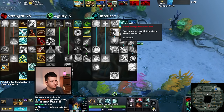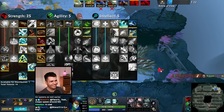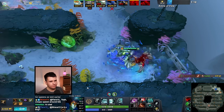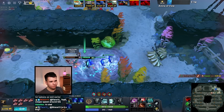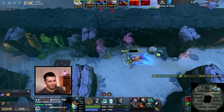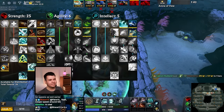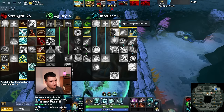Summons an invulnerable mirror image illusion near the hero — that's probably not good. But this is nice: we can get the harpoon, and we can just use that to gap close because we also have really high cast range. That's actually so amazing. This build is so good — that's crazy. Somebody in chat asked earlier about crossover builds and if they exist — and I guess here's your answer: yeah, they do. And sometimes they are incredible.